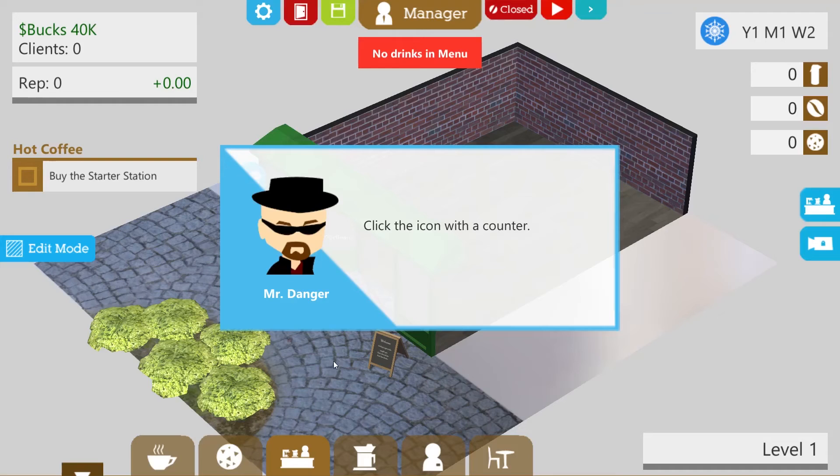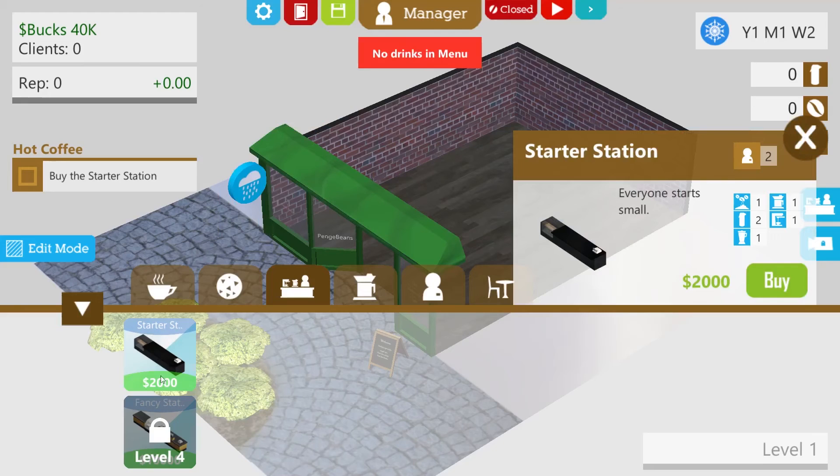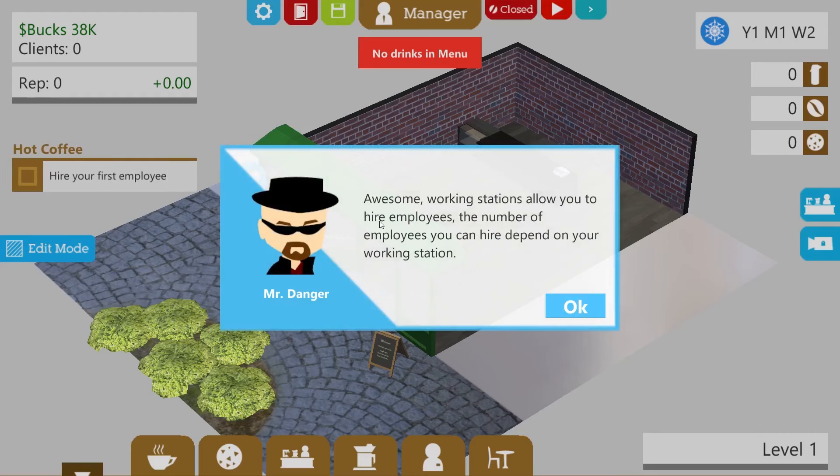This is the store — you can buy decorations, furniture, and working stations. Buy and place the starter station. I can't click on anything else because it's tutorial mode. Starter station — my screen is very full of things. How much money have I got? I've got 40k. 40,000 books. Lovely. This is my sort of little to-do list, I'm in edit mode. I don't know what these icons mean — it can make one coffee, two... I'll just buy it. Can't place item here. Let's place it just there.